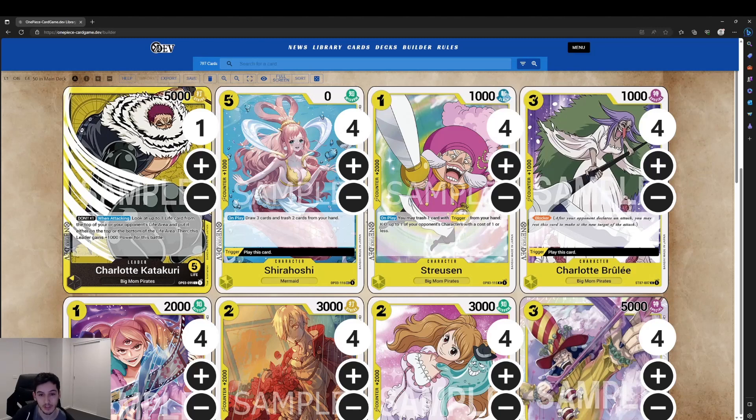Next we have Streusen — a one-cost, 1000 power, 2k counter, which is the main reason we run this card. We do have an on-play effect: you may trash one card with trigger from your hand and KO up to one of your opponent's character cards with a cost of one or less. It doesn't happen often, but it's nice when it's there — you're mainly running this for the 2k counter.